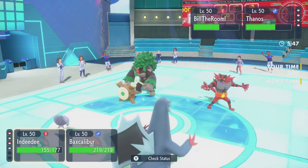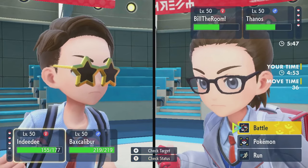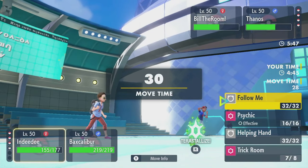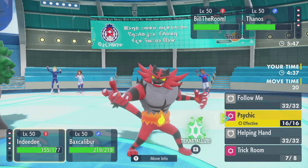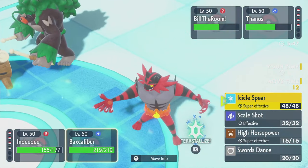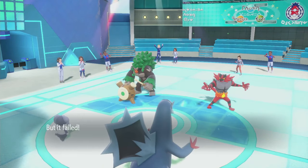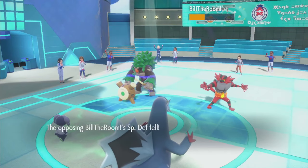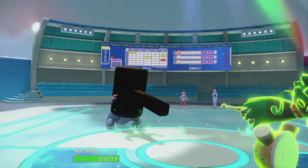Do I want to get rid of Ensign? Get some Psychic damage down on Rillaboom while I High Horsepower their Ensign? I think I can work with that. Oh, Incineroar went for Fake Out - I don't quite get that play. Special Defense drop on Rillaboom, High Horsepower doesn't take Ensign, and then a Wood Hammer into the Bax. Interesting.